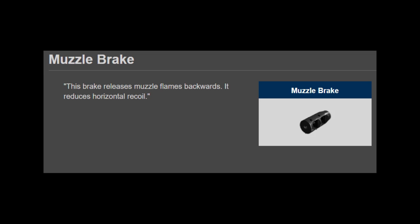Level 7 gives you the Muzzle Break, which is going to reduce your horizontal recoil a bit. It can be handy, but it really comes down to understanding your gun and whether it really needs it.